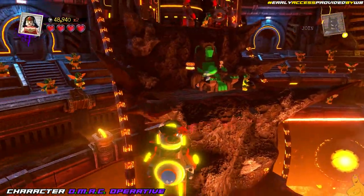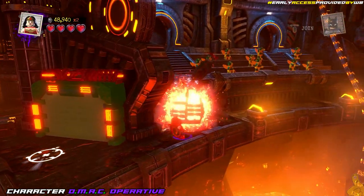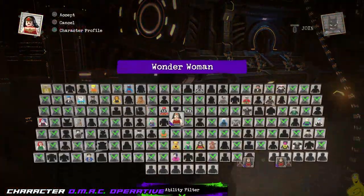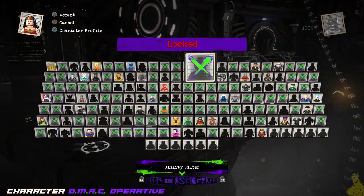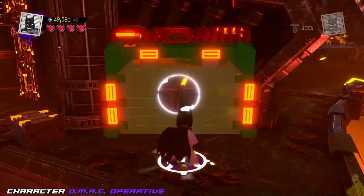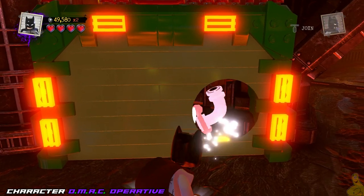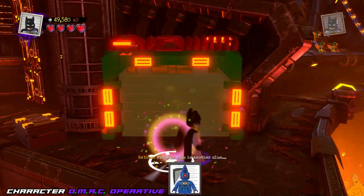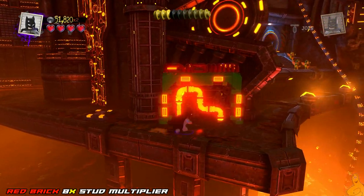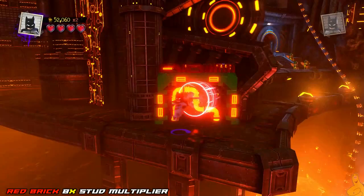Moving along to the far left side, kind of where we started with those banners, you might have noticed an x-ray puzzle. We're going to need somebody like Batman to hop on here and complete this — Cyborg also works, there's a handful of characters that can do this. We need to spin this around and connect the pipes — pretty easy peasy. And you get the character token for OMAC Operative.